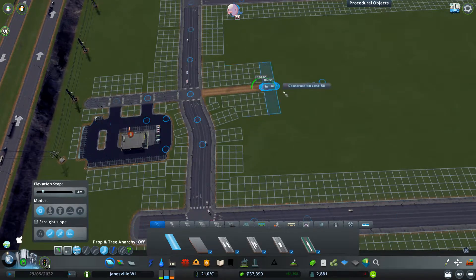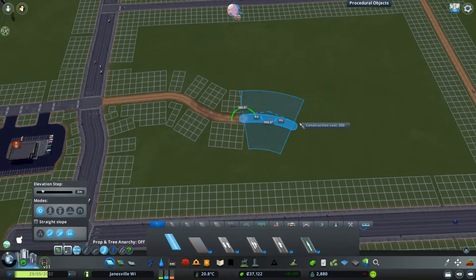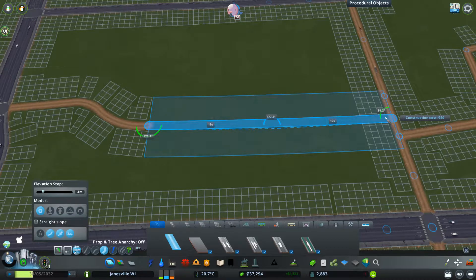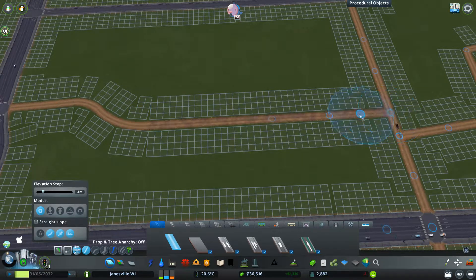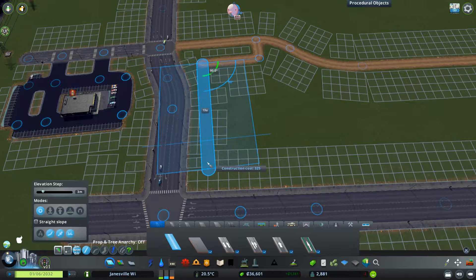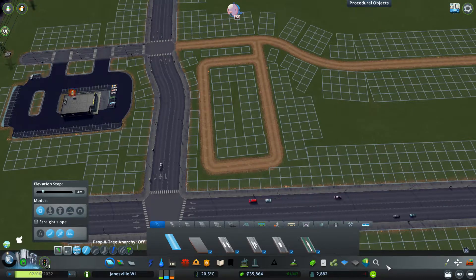We'll go straight just a little bit more, then bend. From there, all the way through. I'll give it a straight line. That looks fairly good. Taco Bell... let's see if we got a Taco Bell.